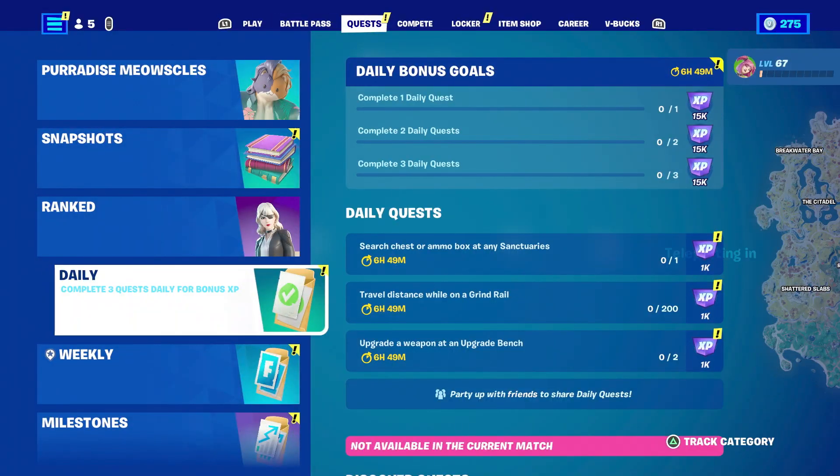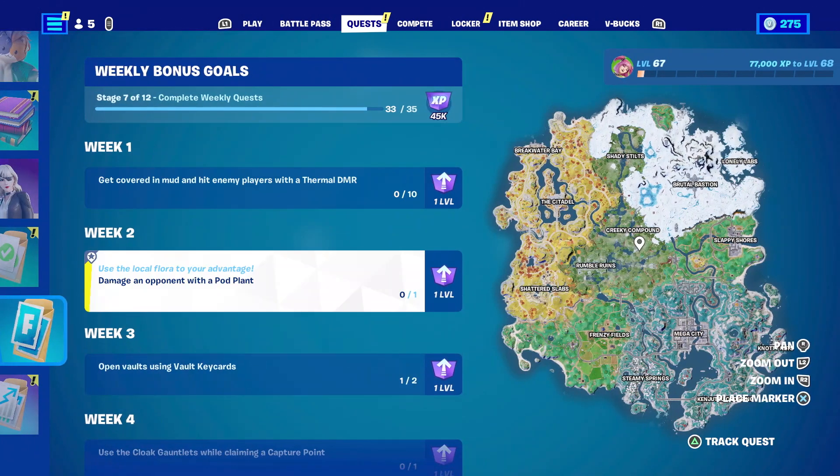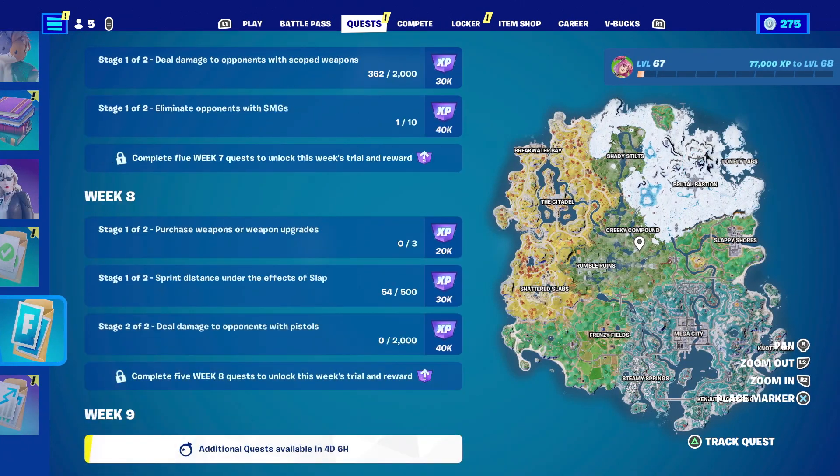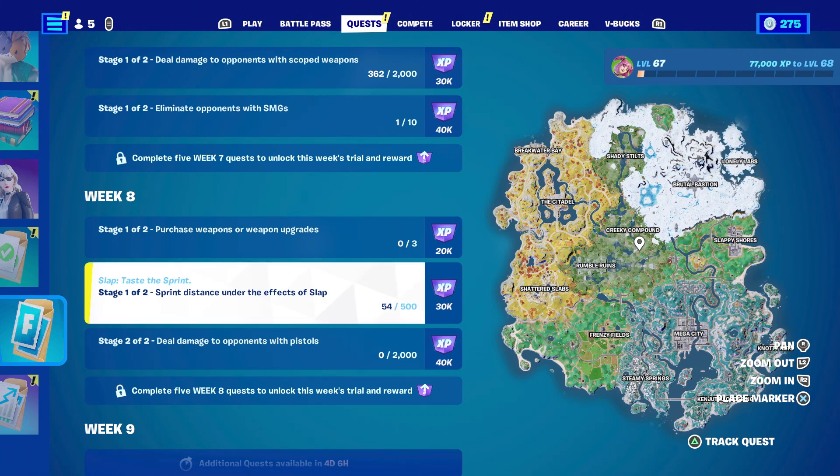Let's take a look at the quests. Sprint distance under the effects of slap — you need to do 500 meters in total. You could just head on over to Slappy Shores and take advantage of all the slappy slurp barrels that are there. Hit them and then start running around. That easy — get it done over there in Slappy Shores.